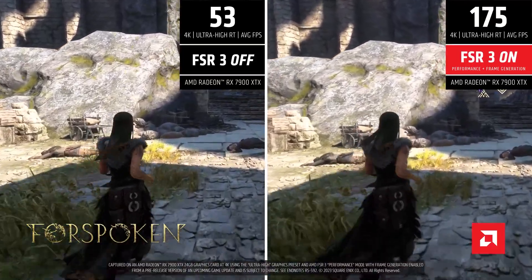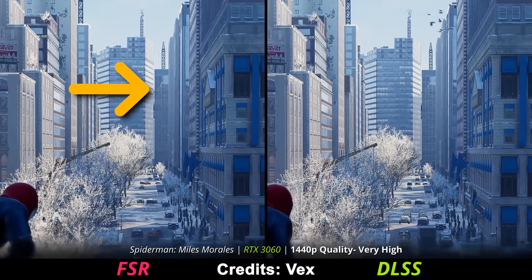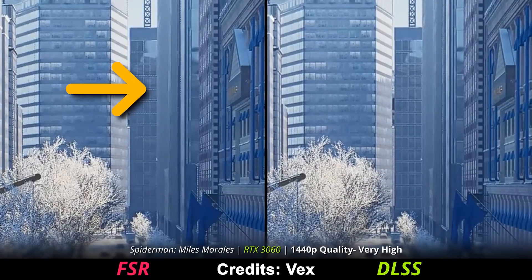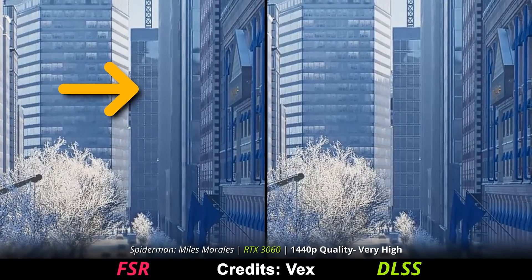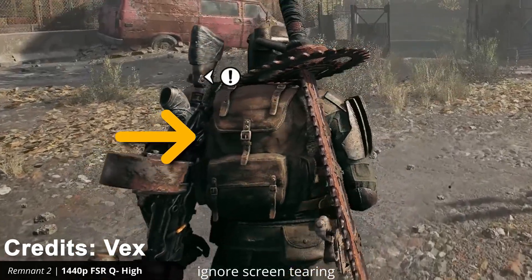But as great as AMD's frame gen was, there has always been a major limiting factor. Compared to NVIDIA's DLSS, AMD's FSR upscaling looks really bad. These artifacts like temporal stability issues and ghosting are really noticeable and rough.